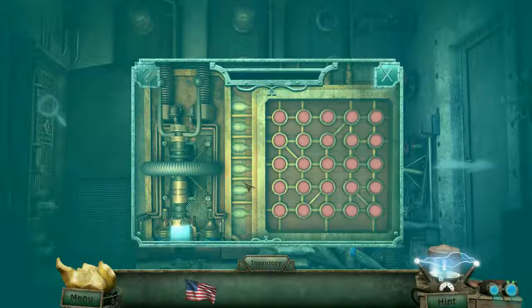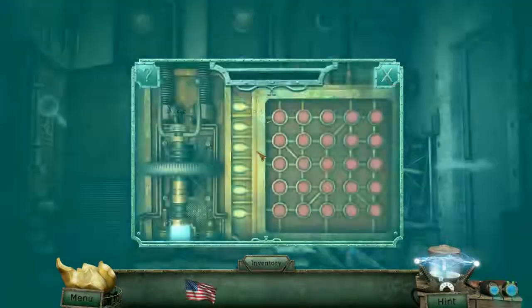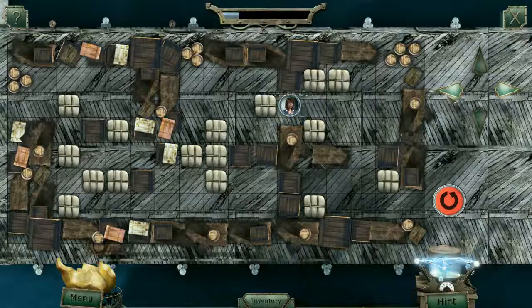The story: during a big storm, the Statue of Liberty's torch disappears and the player controls an FBI agent dispatched to investigate. The investigation doesn't really make any sense and the explanation is kind of endearingly daffy.